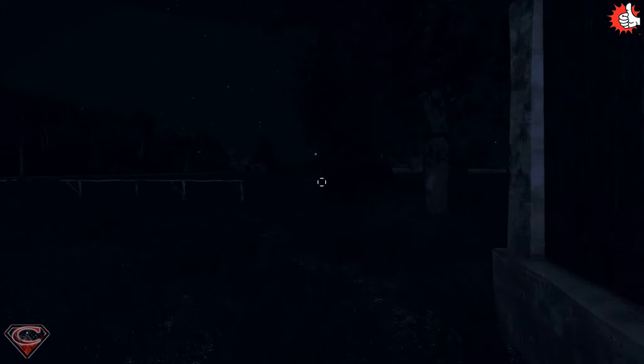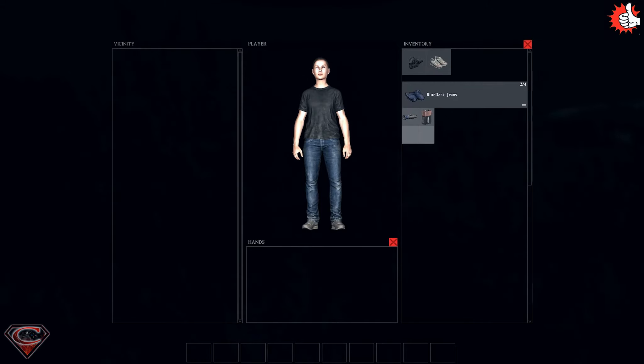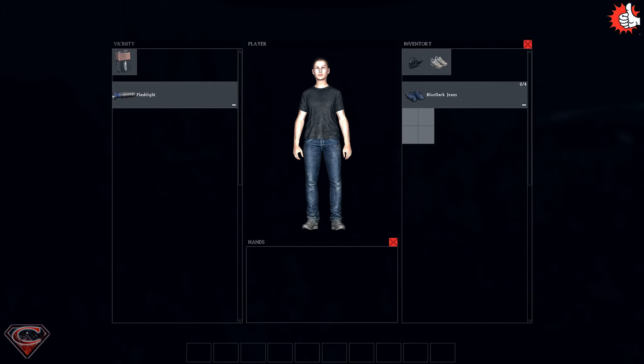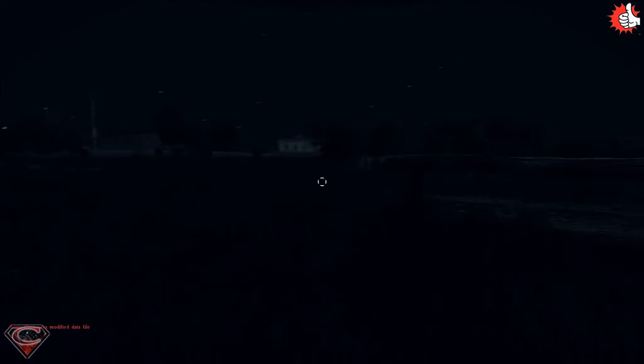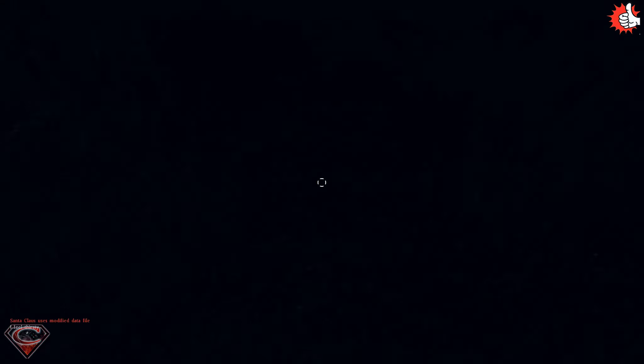I figured it out a little later and did something only a noob would do. I found the flashlight in my inventory and tried to drag it onto my character — nothing happened. So I dragged both the flashlight and the battery to the far left side of the screen and left them there. I didn't notice that at the top of the screen it said 'Vicinity,' so instead of equipping them, I was dropping them on the ground. There I am, pitch black dark with no flashlight.